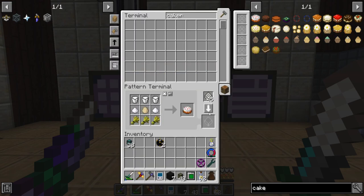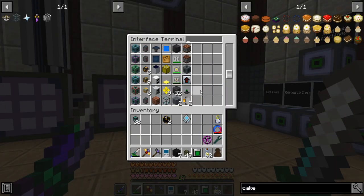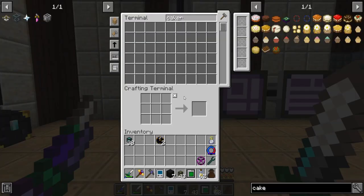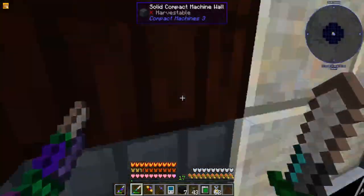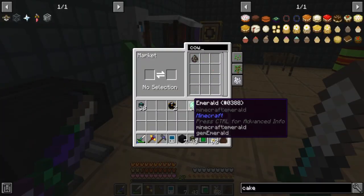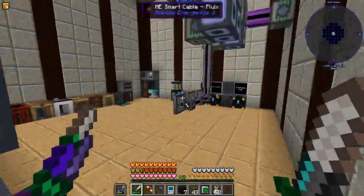We'll use a standard recipe and figure it out. That means I'm going to have to get a cow. The easiest way is — since there's a ton of emeralds — grab some emeralds, go to the market and say 'I need a cow,' and for 10 emeralds, sure enough, there you go.